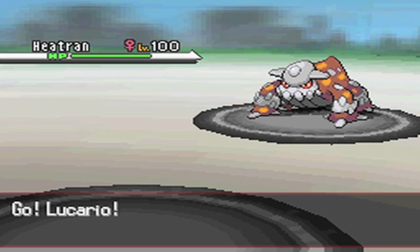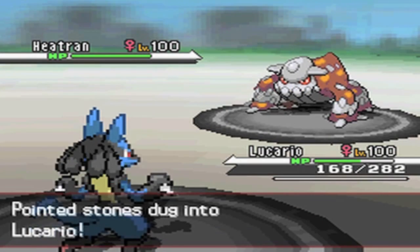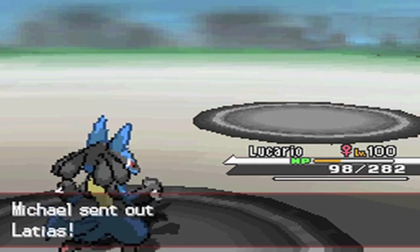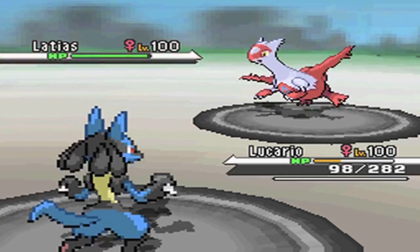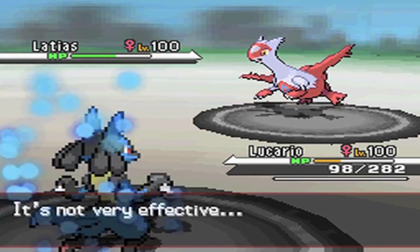He goes into Heatran on my Fire Punch again, so I'm going to switch to Lucario. He's going to switch out into Latias on the Close Combat, I think — and because his Latias is most likely going to be 252 HP and 252 Speed and not physically defensive, it's going to take a massive amount from that Close Combat — about 45%. That's brilliant for me.